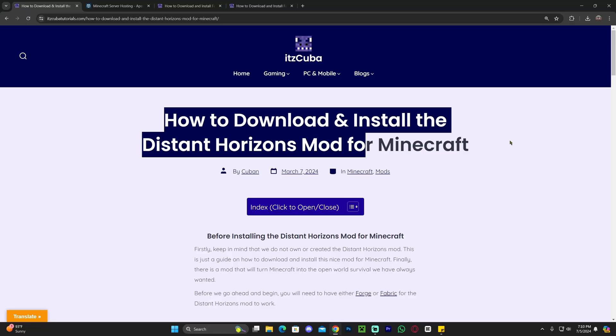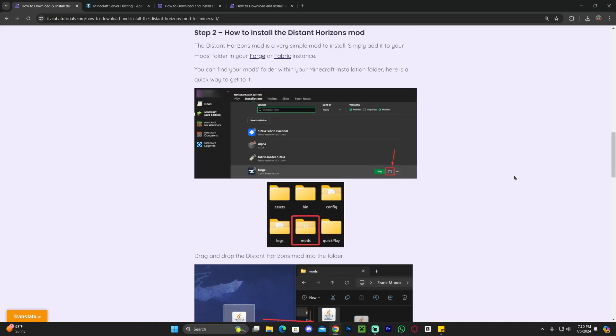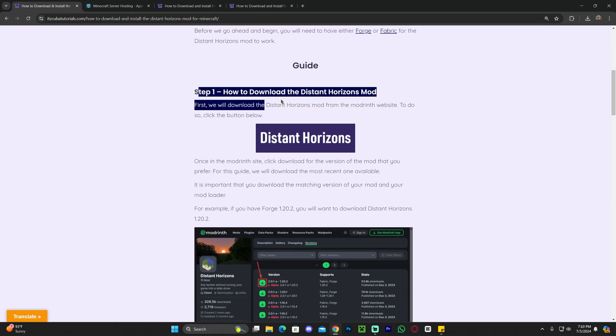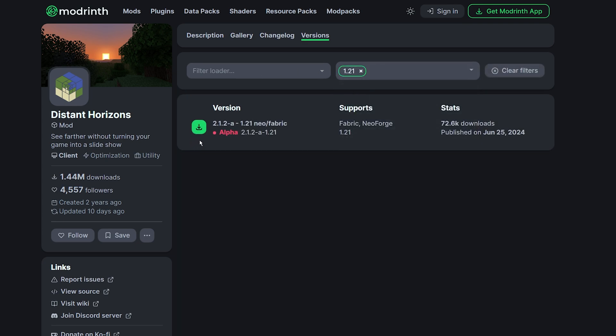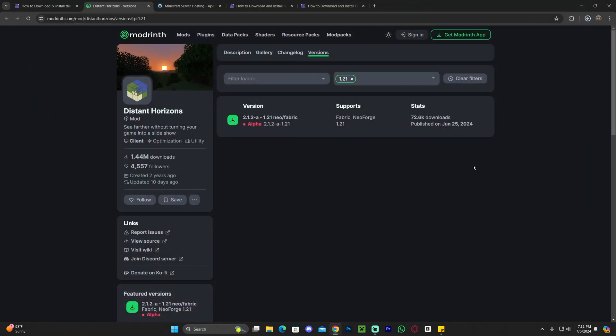The first step to get the Distant Horizons mod for Minecraft 1.21 is to click that second link in the description, which is a written guide on how to download and install this mod. If you don't want to read through the guide, just scroll down to step 1 and click Distant Horizons. We're going to download the 1.21 version of the mod — just find 1.21, you could even filter by versions, and then hit download on this little green arrow. That'll begin the download immediately.